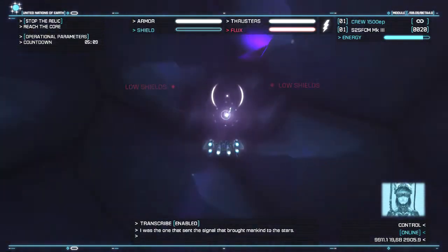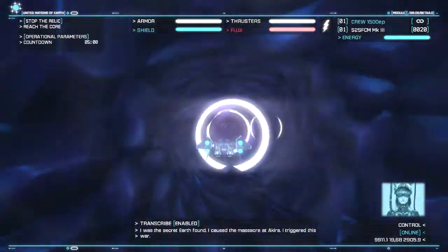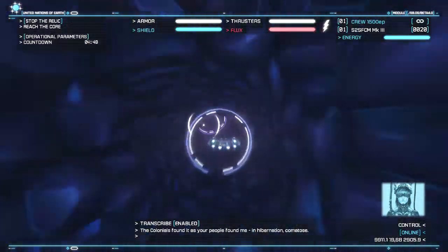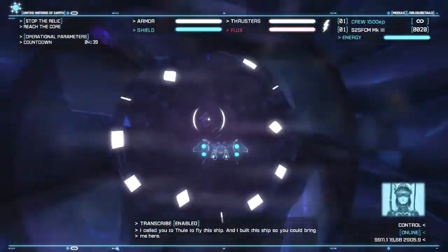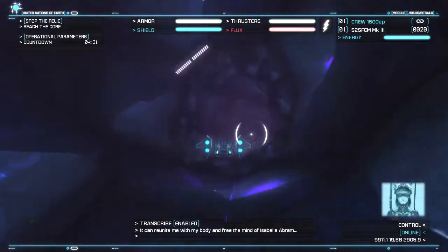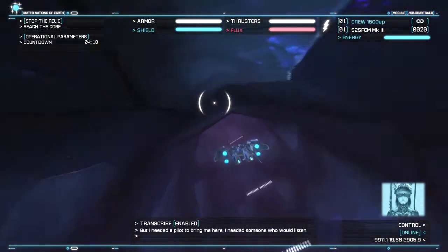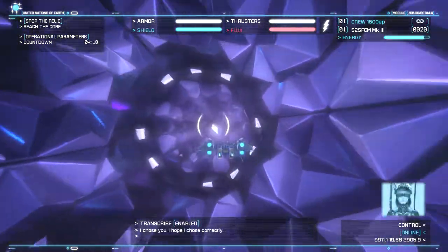I was the one that sent the signal that brought mankind to the stars. I did this because I needed help. I was the secret Earth found. I caused the massacre at Akira. I triggered this war. Why? The colonial weapon - the relic - is the body I was separated from. The colonials found it as your people found me, in hibernation, comatose. But they found a way to use the relic and turn it against you. I called you to Thule to fly this ship, and I built this ship so you could bring me here. This is what the strike suit was designed for - it can reunite me with my body and free the mind of Isabella Abram. I needed someone who would listen, someone who had shown they understood when their orders are no longer relevant. I chose you. I hope I chose correctly.